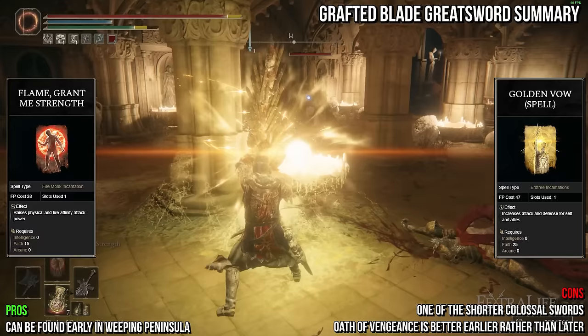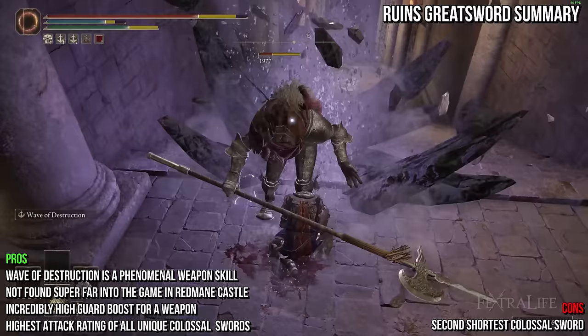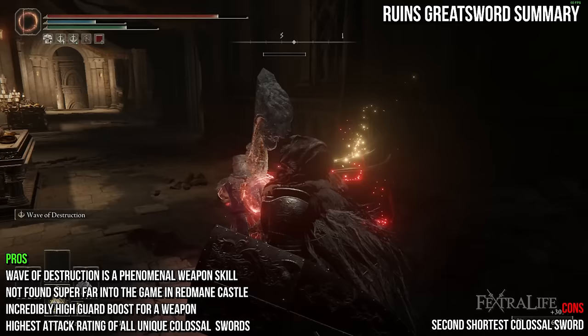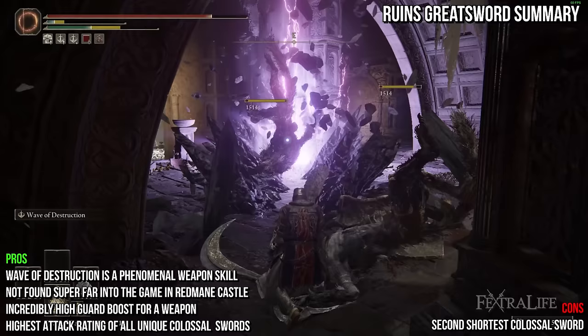Next we come to the Rune's Greatsword. It has a charged R2 attack that sends out a small wave of gravity energy dealing damage separately from the R2, and deals physical and magic damage. It's tied for the heaviest colossal sword at 23, and requires a lot of points in strength and intelligence. The Rune's Greatsword has very high attack rating, can be found not terribly far into the game in Redmane Castle, has a solid weapon skill in Wave of Destruction, and has very high guard boost. However, it is the second shortest colossal sword and has almost no intelligence scaling, making it a poor choice for any spellblade. Wave of Destruction might not hit as hard as many other weapon skills, but it staggers enemies, giving you the opportunity to spam it without taking damage.